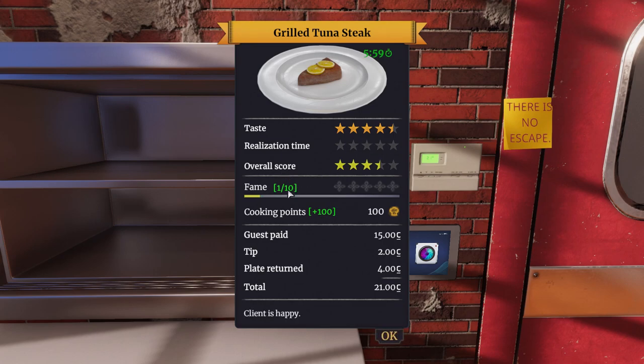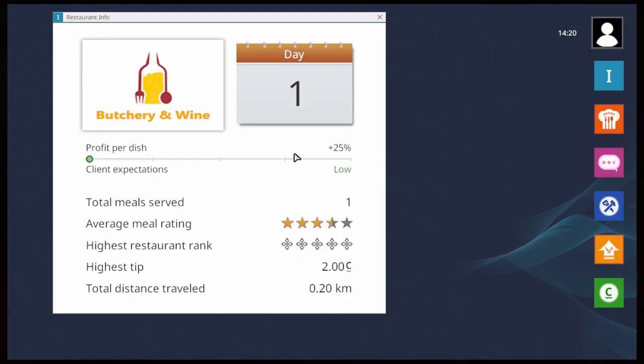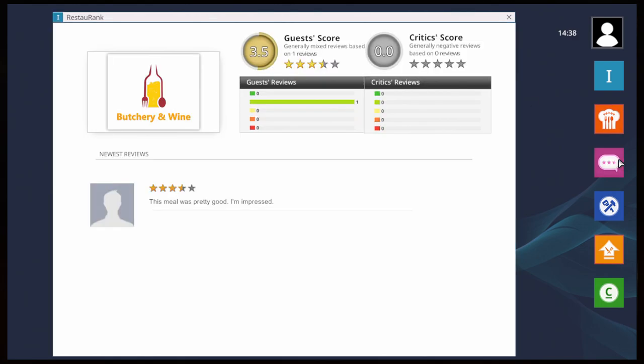We'll exit photo mode and ring this in. It's already almost a minute late. Four and a half stars — we did something right! Now, realization time, we got basically nothing for. We only got like one fame point and 100 cooking points. As we earn cooking points, we can buy new recipes and stuff too, which is kind of cool. Right now we only have like three recipes. I found that out by playing around with our laptop. In the butchery and wine area, we can set our pricing for how we do things. I've only served one meal because I had to restart — it kind of blew up part of my kitchen.